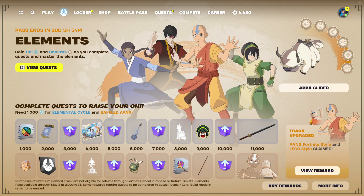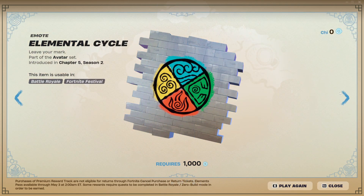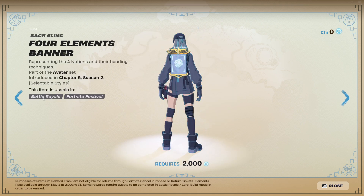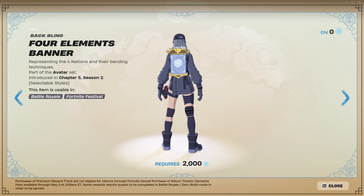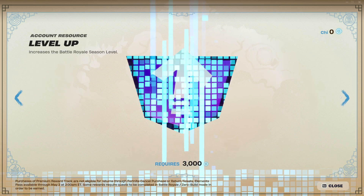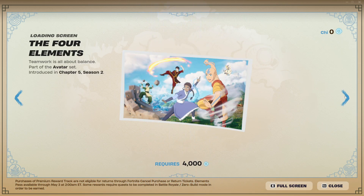With this one we do have a ton of rewards. We have the spray over here. On the free side, you can get these from just completing the quests, completely for free — really, really nice that we have these. So we have the spray right here, which is the Elemental Cycle. The Four Element Banner, which is a really cool free reward. We also have a level up — pretty much just a level up for your battle pass — the Four Elements.